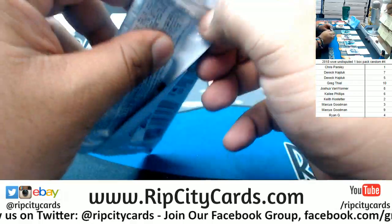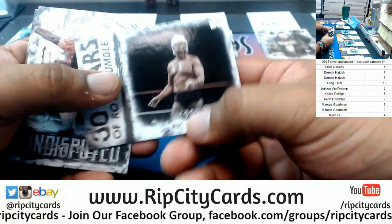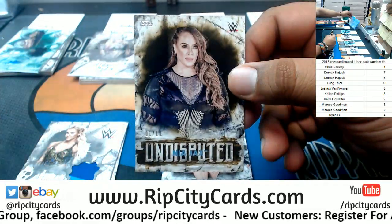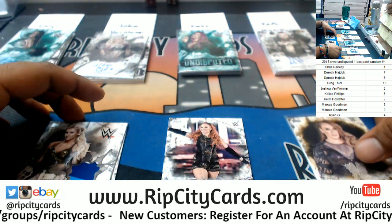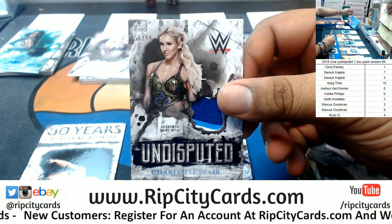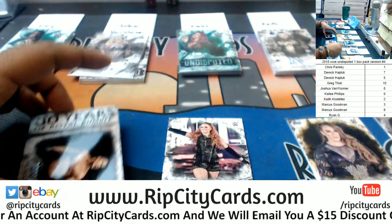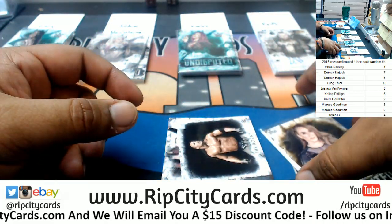Now for Chris. Chris, pack 1. Let's see what you got. We got Natalya, Ric Flair, Becky Lynch, 1 out of 10 Nia Jax. Charlotte Flair at $1099 — a little three-color patch on that. Charlotte Flair can fetch some decent money on the internet. And the Brahma Bull, the People's Champ, The Rock. And that's it for the break.